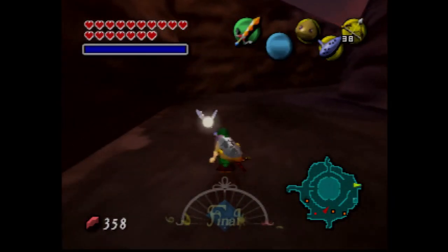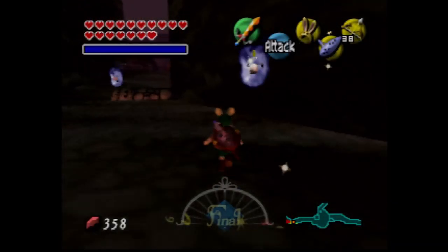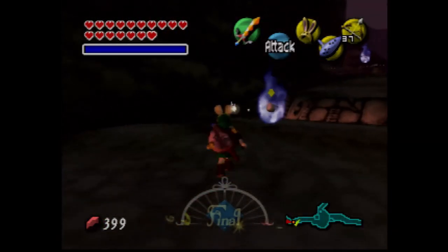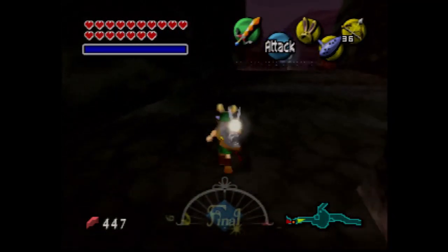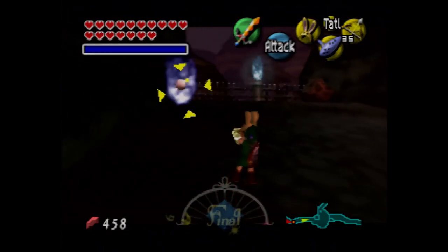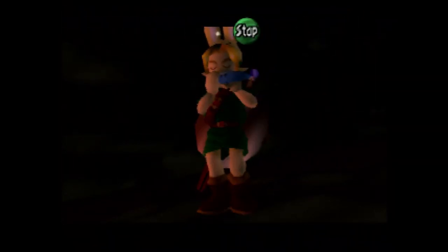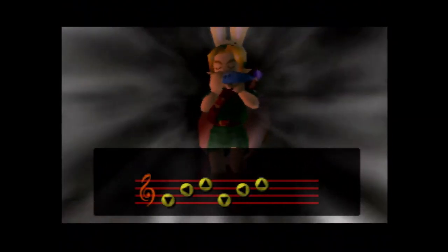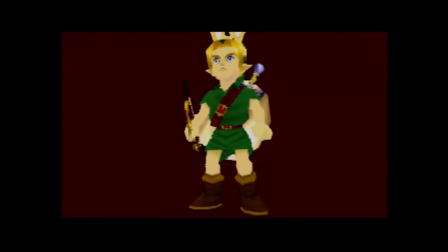I'll also use the bunny hood so I can move faster. The more of these bubbles we kill, the more rupees we get. This might have to be something I do in a separate set of three days. Now that we have 500 rupees, we'll soar back to Clock Town. I think I'll speed up the footage of killing bubbles, but I'm just demonstrating the ways you can farm rupees — and I think these are the best ways.